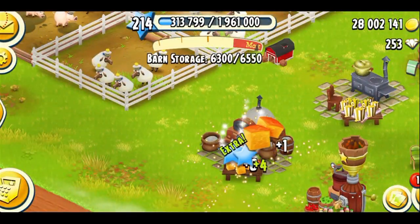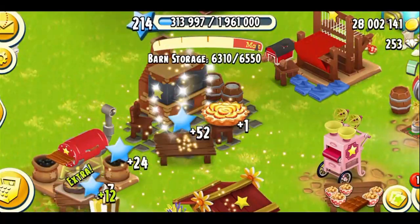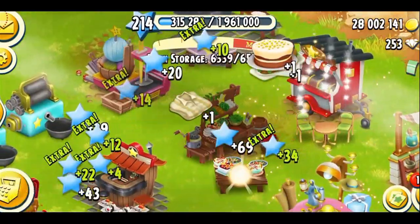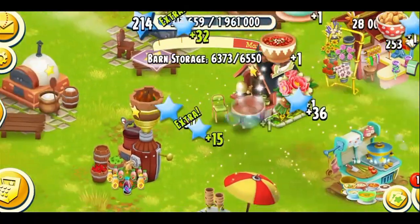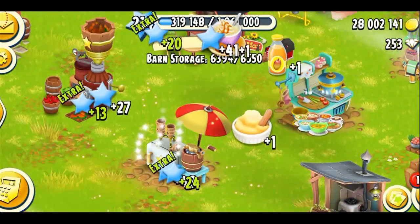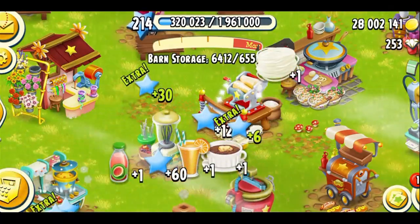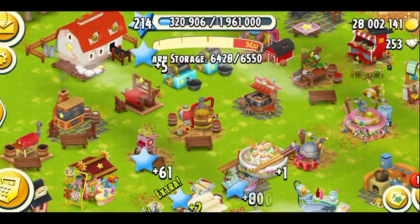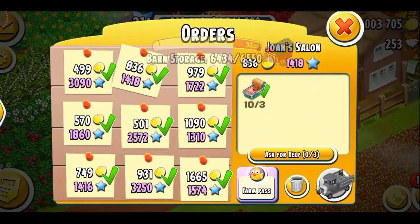I'm going to start collecting products since I have the booster activated, so I'll get more XP. You can see I filled all the slots of my machines overnight and now I have a lot of products to collect. A tip here: try to open all the slots of your machines as soon as you can, because that helps a lot, especially when making products. When you're a high-level player, you need more products for events, derby tasks, and in general. Opening slots will cost diamonds, but focus first on the most important machines: dairy, sugar mill, and sauce maker.